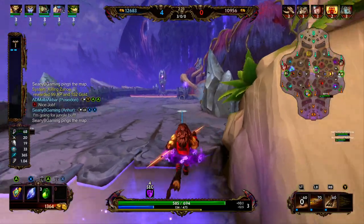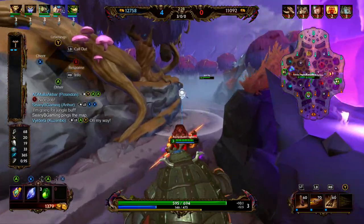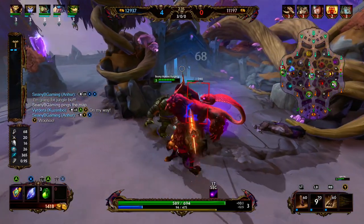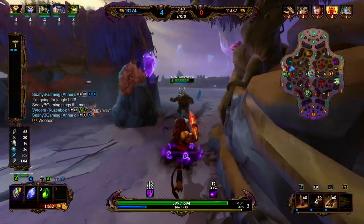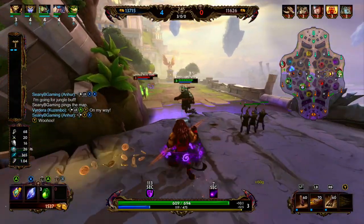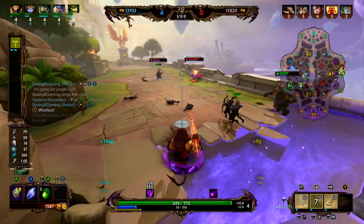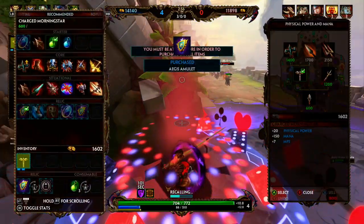We're going to go ahead and fall back and get our purple buff. The purple buff is going to increase our attack speed and reduce enemy protections if they stand too close to us. We're doing something a little different with the build — we're going to skip Hunter's Blessing and go straight into Transcendence. The start is going to be tier two of Transcendence, then we buy five health potions and a mana potion. Kuzumbo is being super aggressive — I love it.